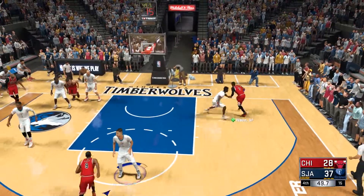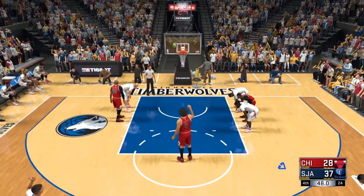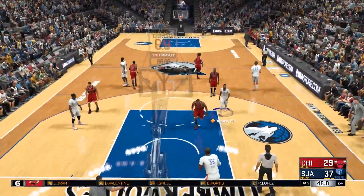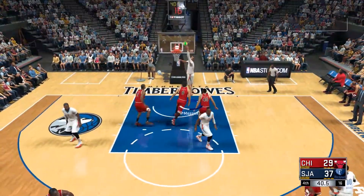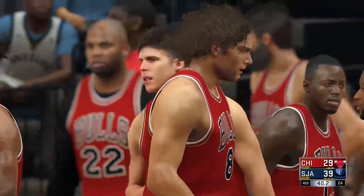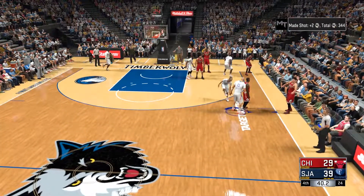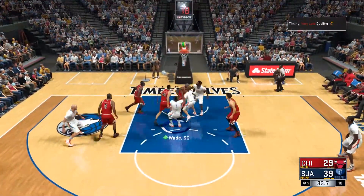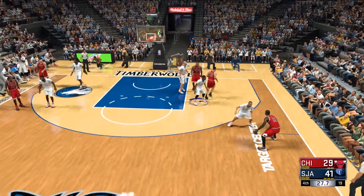58 seconds left in the fourth. Rondo kicks to Wade, dishes to Lopez — fouled on the way up, two free throws. First of two — no good. Mozgov in for Gortat, Reed in for Williams, Brooks in for Carter Williams. Chicago going with an almost entirely new group: Portis in for Gibson, Snell in for Wade, Valentine in for Butler, Grant in for Rondo. Give them a ton of credit for the job they did here today. McDermott checked in — and it's good for two, now a 12-point Honolulu lead.